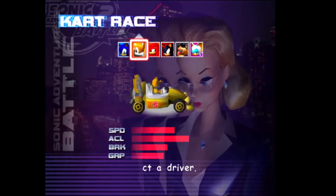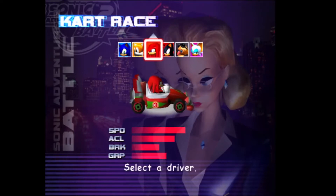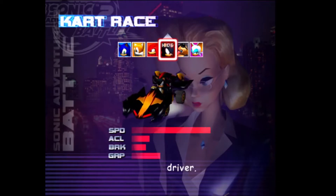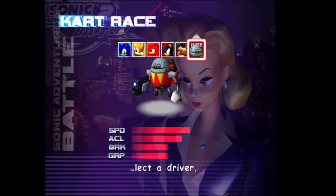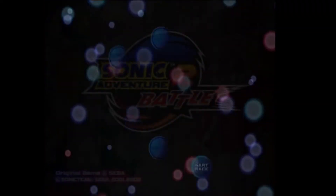Here they are. You can see the stats. A couple of characters turn into something different — Tails turns into a Chao, but the stats just sort of go a little bit crazy. I don't think you need these karts to beat the kart racing, but it really helps. And then Rouge turns into the Eggman bot — I love that.